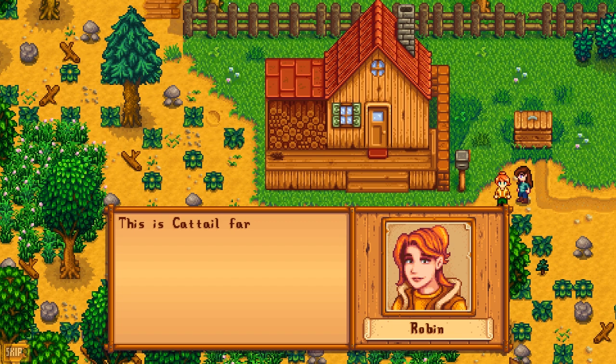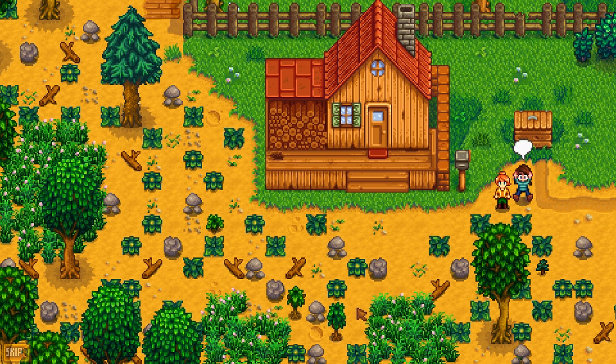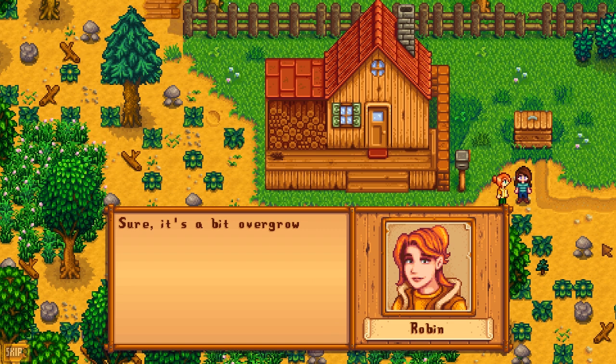Robin says: 'Sure, it's a bit overgrown, but there's some good soil under that mess.' See, that's all we need — we're on a farm, we need good soil. 'With a little dedication, you'll have it cleaned up in no time.' I'm a little worried about the holes in our porch though — that's gonna need some fixing. She's a carpenter, right? Maybe she can do that for us.